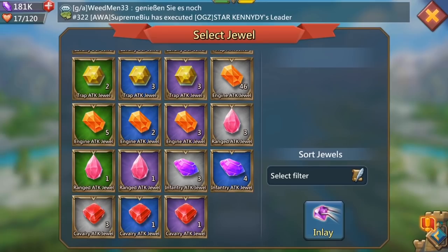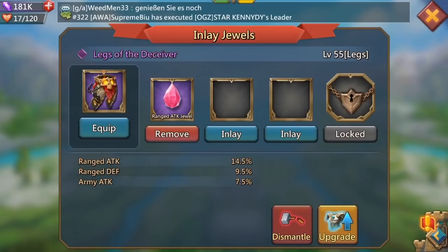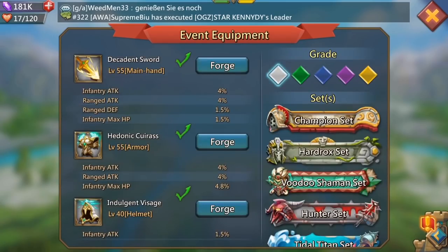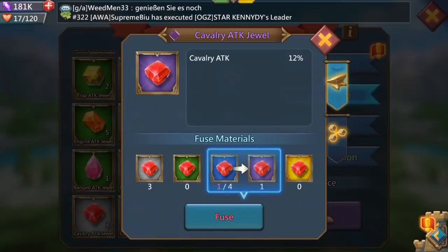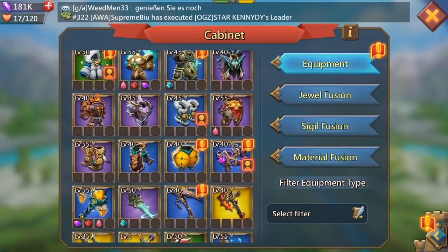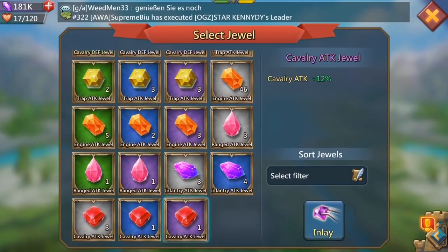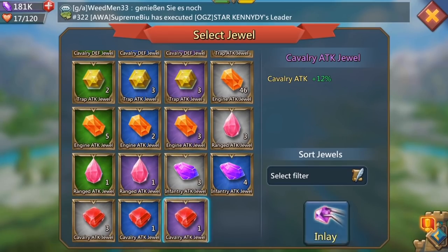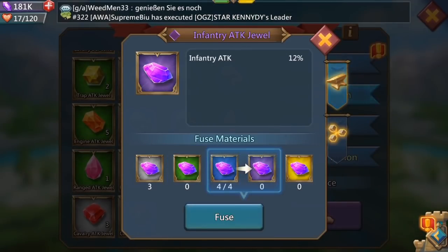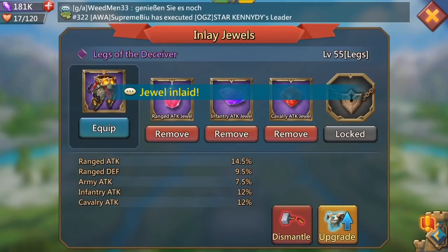There they're gone, and then we're going to put the purple cav jewel in. It won't let me click it which is really annoying. Inlay purple jewel - okay I can't seem to click on it for some reason, let me go back out. Let's go back into equipment, then cabinet dual fusion, okay I'm clicking on it now. Let's go back to cabinet, click on the Legs of Deceiver inlay. There we go - cavalry attack jewel in it goes, and we're going to put the infantry one in. Need to combine it up to purple. Go back to equipment, Legs of Deceiver inlay, and boom there we go!